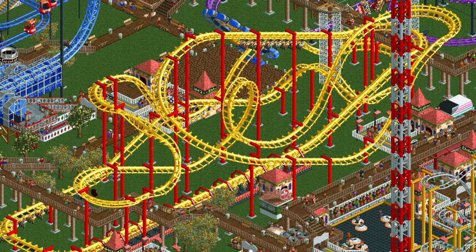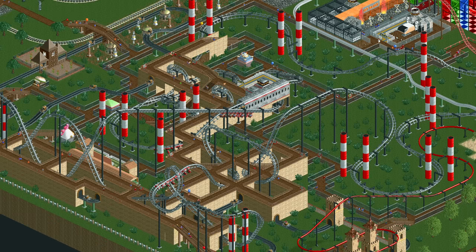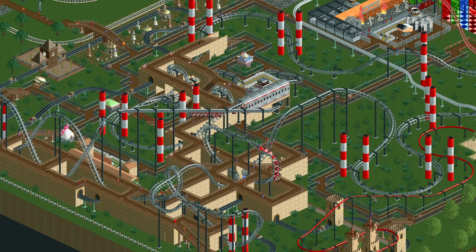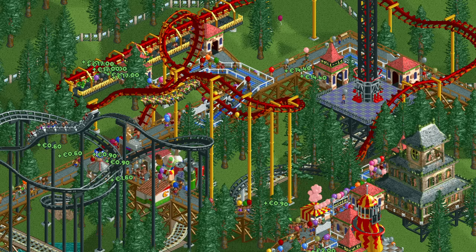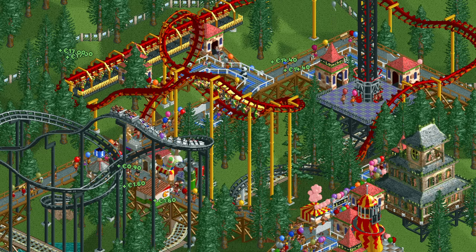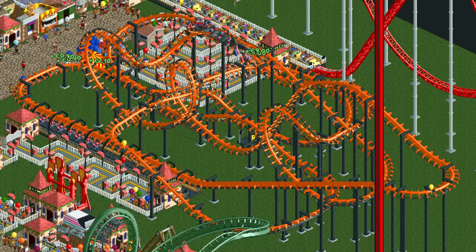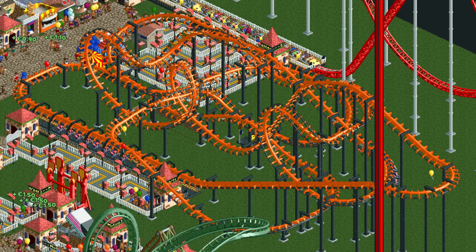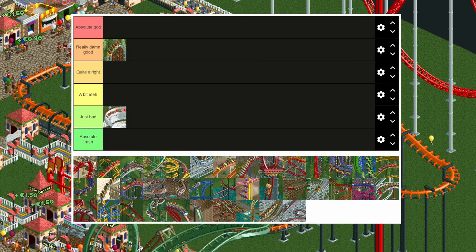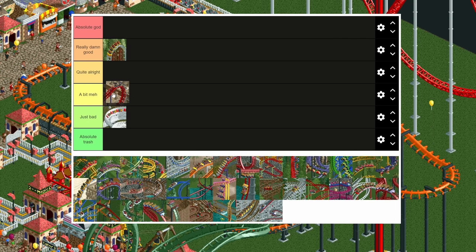Next up is the compact inverted coaster which is a bit better but not great. It has higher stats but with that comes a relatively high intensity rating and, since it's an inverted coaster type, also a high nausea rating. One of the other things that makes it worse than the inverted coaster is that the compact invert doesn't have access to banked sloped turns. This makes avoiding high lateral g-forces more difficult, leading to more cases of extreme intensity. It does have inversions and quite a few different types, which is a positive, but it's still a bit meh.